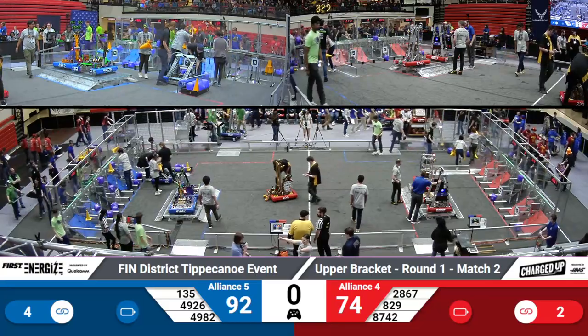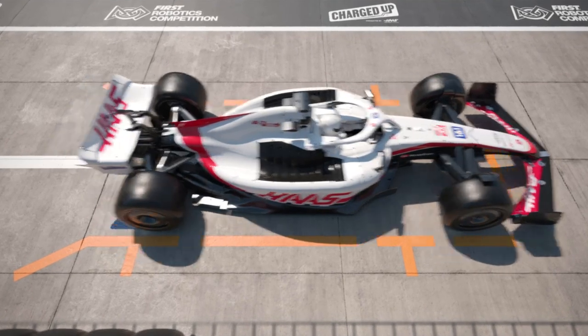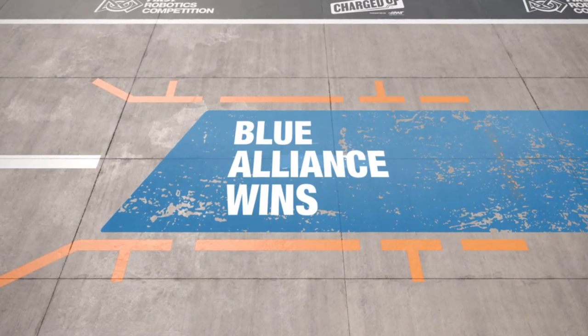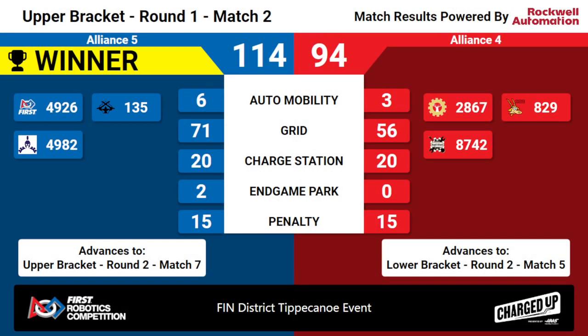Here are your scores for playoff match two. Your winners are the Blue Alliance — the 5th seed Alliance. They'll advance to match seven to play the winner of our first round match four. The Red Alliance will move to match five in the lower bracket. No one is quite eliminated just yet. We'll be right back.